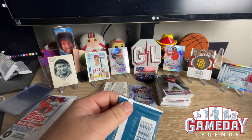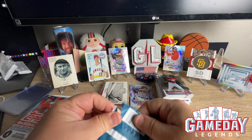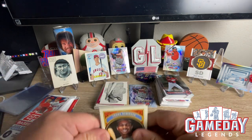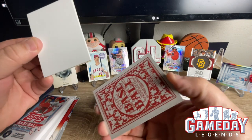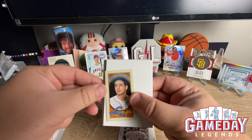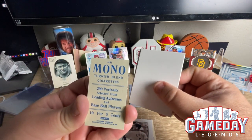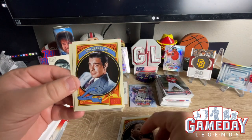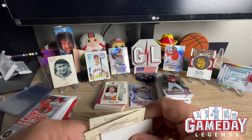All right, this Golden Age one feels thick — we probably have a filler, but it'd be kind of cool if we got a relic. We got Frank Robinson nice, George Brett — like that. And we do get a filler. We got a mini of Rocky, Color Veto. Martin Luther King Jr., Lon Chaney Jr., and Jim Thorpe. Let's go! Now let's get some Topps.